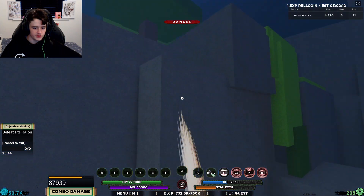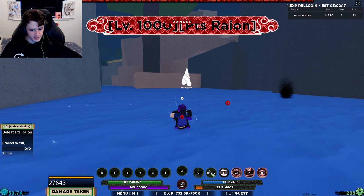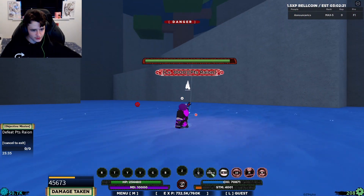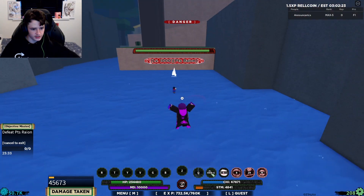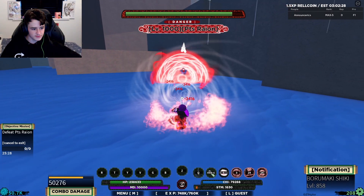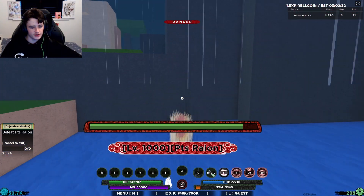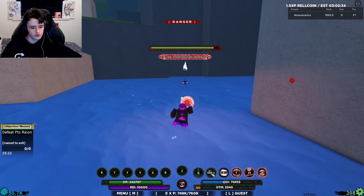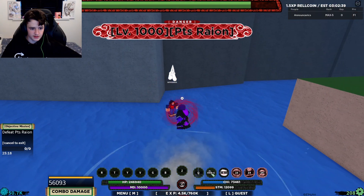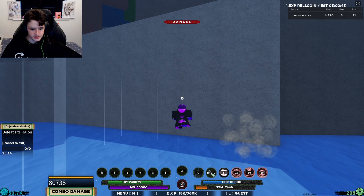It more than makes up for it with the damage — that did about 88k-90k. There's also this move, which I unfortunately missed. And this move is a counter: if he hits me, it reflects the damage. It basically builds up damage, and then when the move is over, it releases all the built-up damage. It's a really unique move; I don't think I've seen anything like it. I don't think it's on the counter GCD, which is pretty nice.